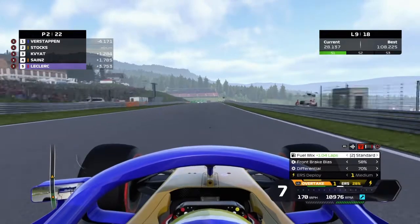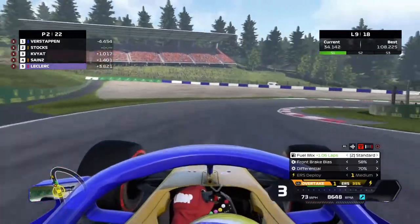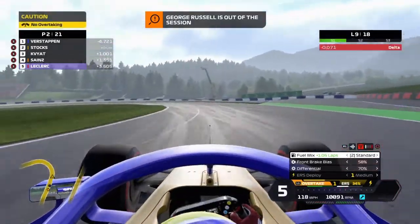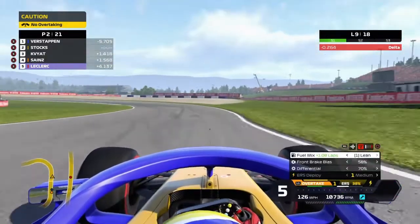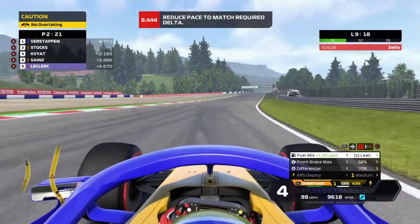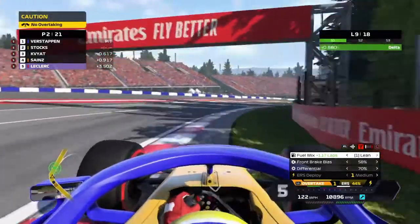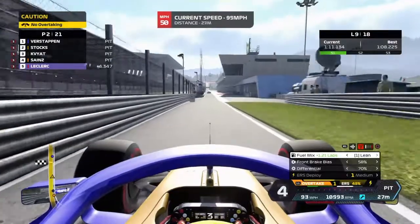Jumping forward to lap 9 — all we did was maintain P2, no contact or attack from behind at all, and we are coming up to our pit stop window. Verstappen well out in the lead, 5 seconds, he gained the gap and then just maintained it. George Russell is out of the race and the safety car is deployed, and that is going to work absolute wonders for us because we are going to pit this lap anyway. Everyone else will be diving into the pits as normal, but we do have to slow down to make the delta and we lose a heap of time to the cars behind.